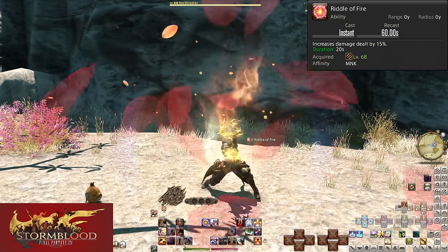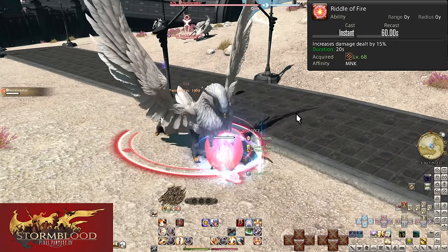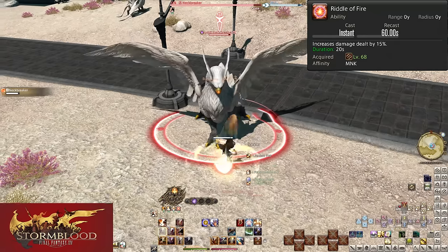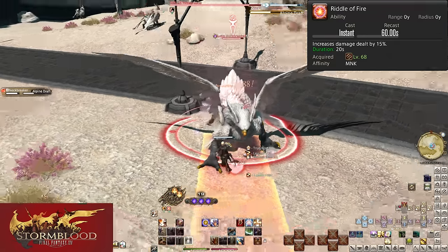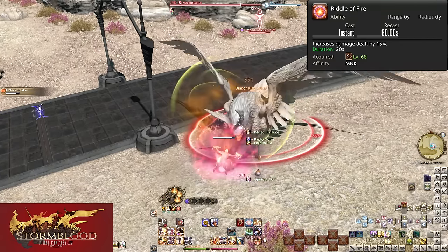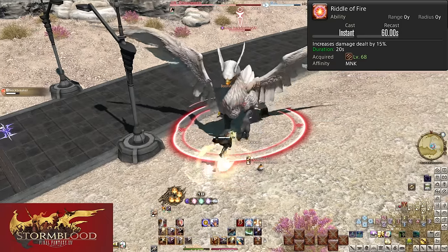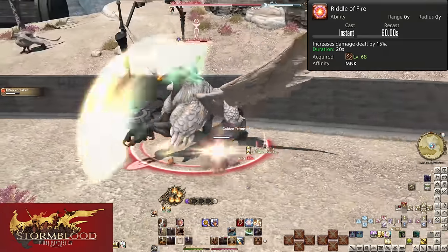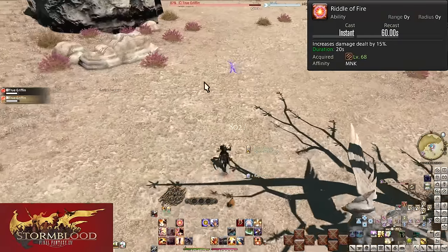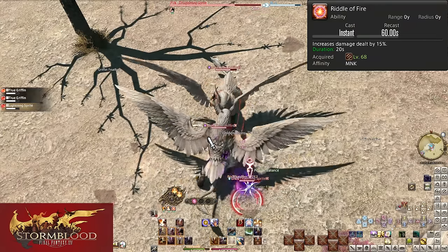Level 68: Riddle of Fire. On a 60-second cooldown, this increases damage dealt by 15% for 20 seconds. You should be using this on cooldown immediately — set up your Twin Snakes too, but generally as soon as possible. Do not let this remain off cooldown for long. In the opener and every two minutes this is even stronger because of raid buffing and multiplicative buffs. 15% on top of the 10% from Twin Snakes, on top of a 600 potency hit or your 850 potency Tornado Kick — you see why the Double Solar Opener exists now.